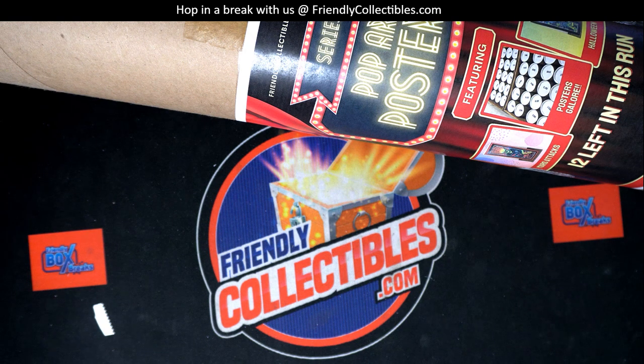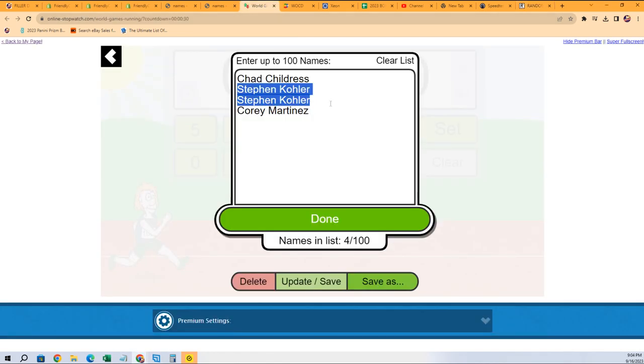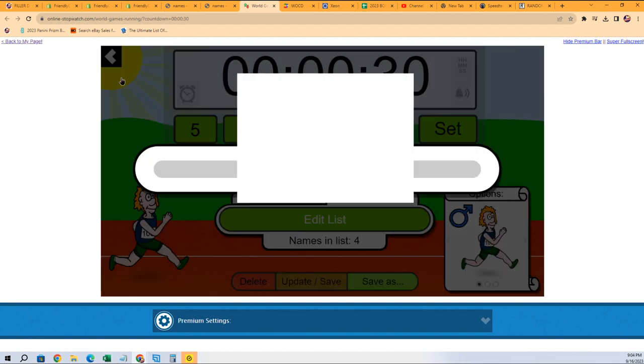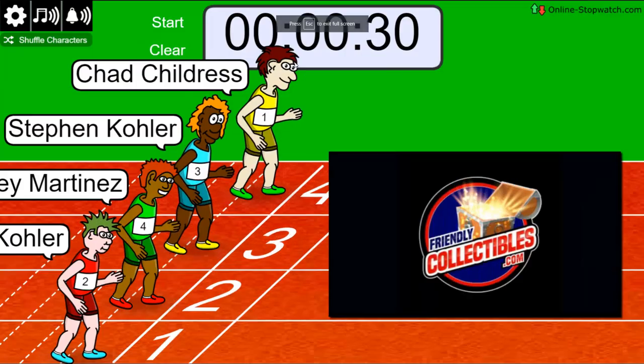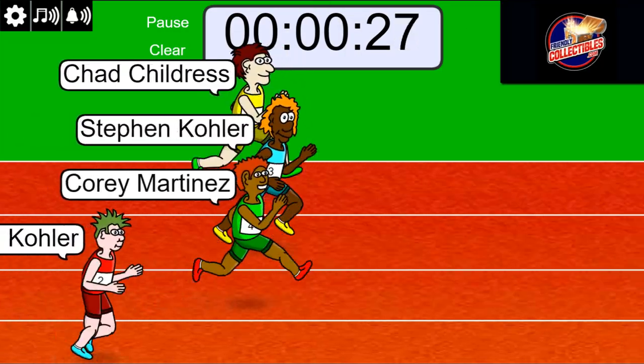Let's get to the randomizer and see what happens — who's getting which color. But first, let's have a race, because there is a race happening where the winner gets two spots. Lucky number seven — on your mark, get set, go. Good luck to everyone in this race.